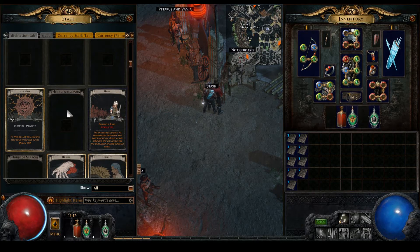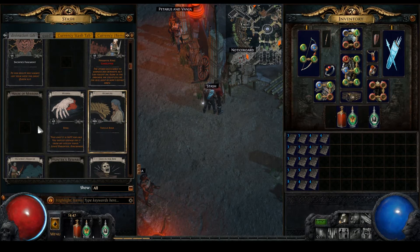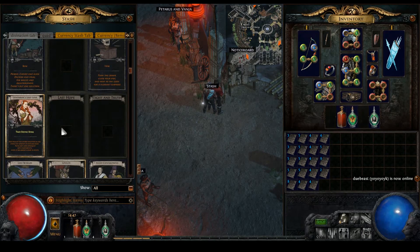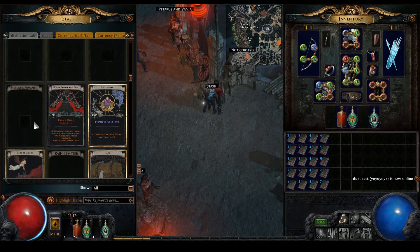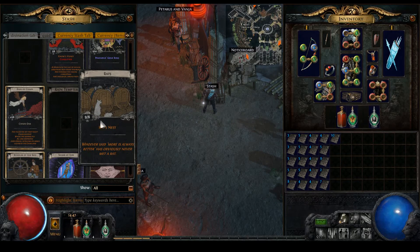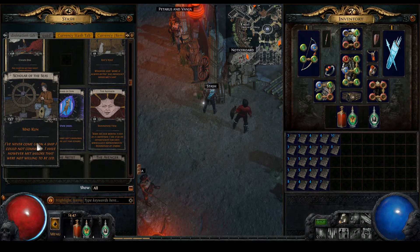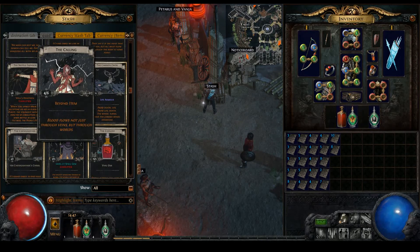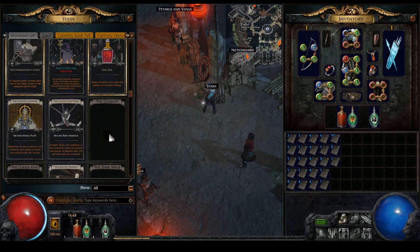Currencies, sure. Fragments, we can do that. Ring, tabula - we can corrupt that. No idea what this is. Stone ring, what's your deal? Redness nest - is that corrupt? I can't remember if that's something you want to corrupt. Let's look at it. This is a unique map, nothing much to that. I don't care about the farmer thing but we need a valor, so let's take one of those.